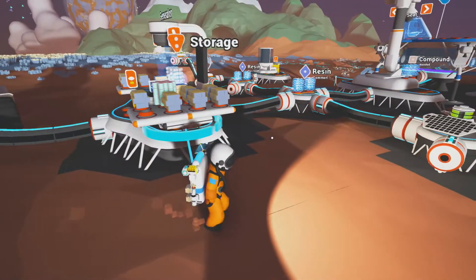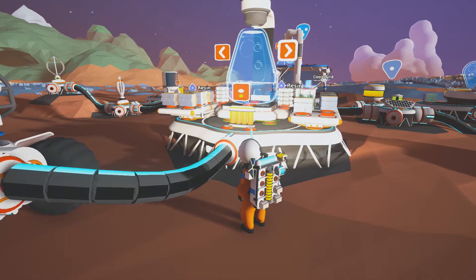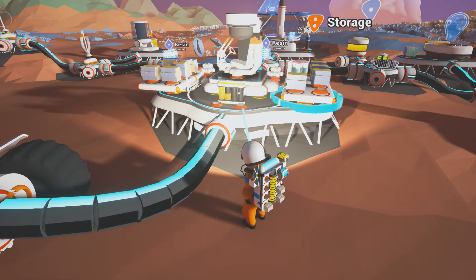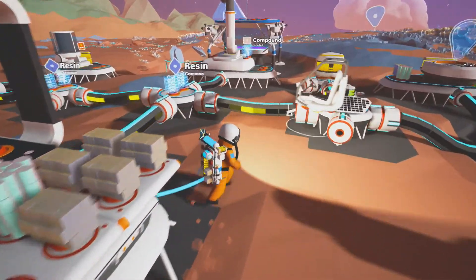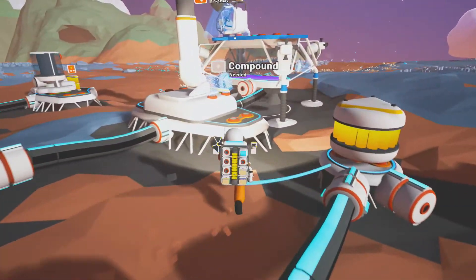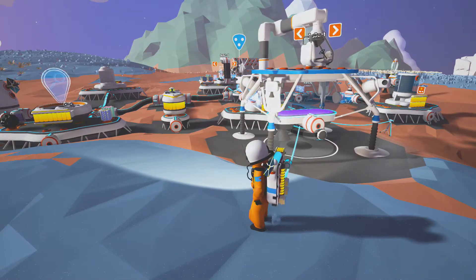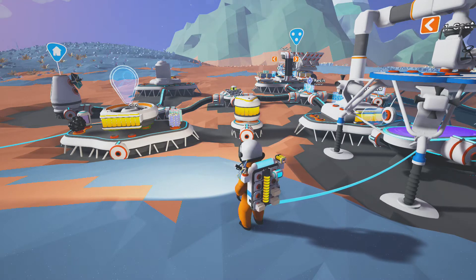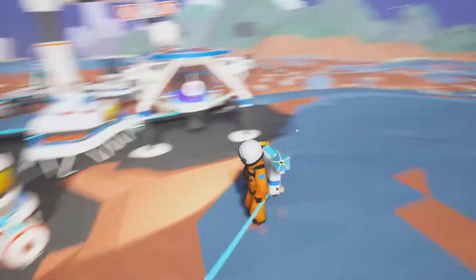I used up all the compound — I need some compound for the habitat. I also need to grab some resin. For now we will put this on the spaceship. Now we need to fill that up, grab some compound for a habitat, and we need to grab some resin.